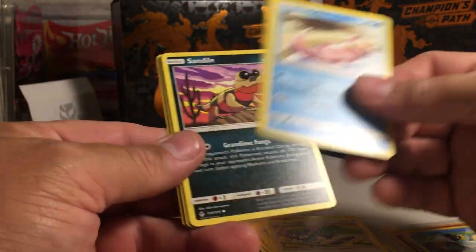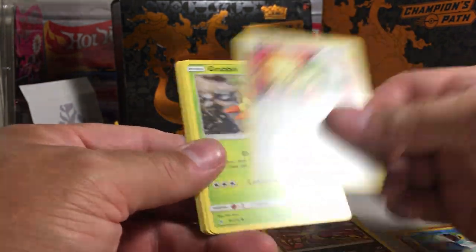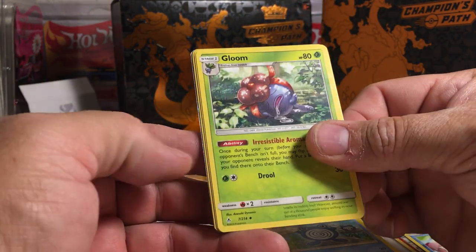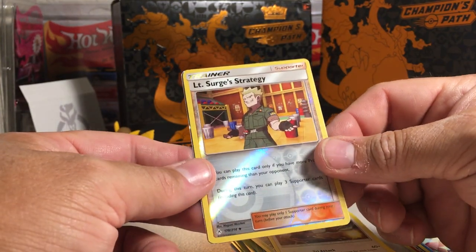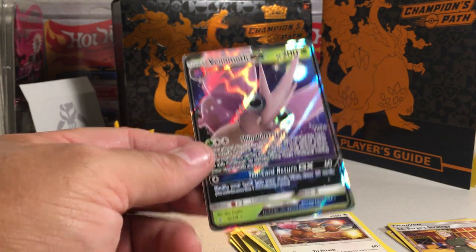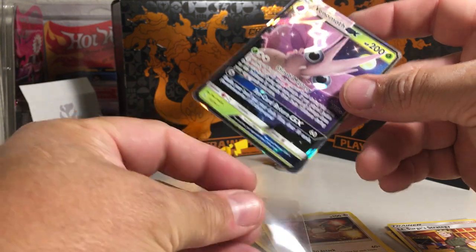So this one we got Slowpoke, Whooper, Sandile, Meowth, Grubbin, Fistbump Energy, Poliwhirl, Gloom — oh, we got some type of hit — Dodrio, Lieutenant Surge's Strategy, Reverse, and a Venomoth GX. Too bad it wasn't a tag team GX, but it's still pretty cool. I definitely don't have this card.